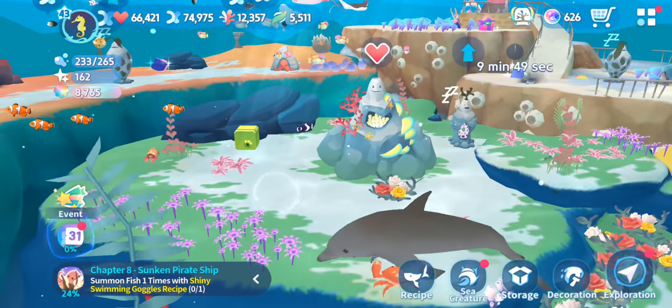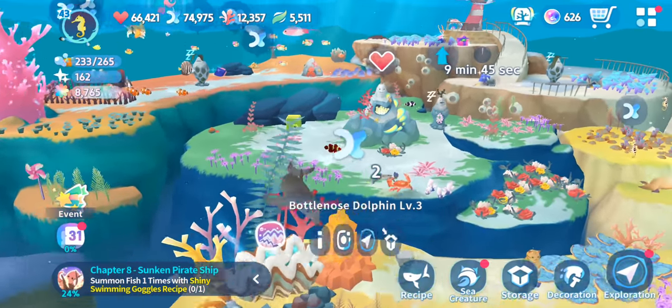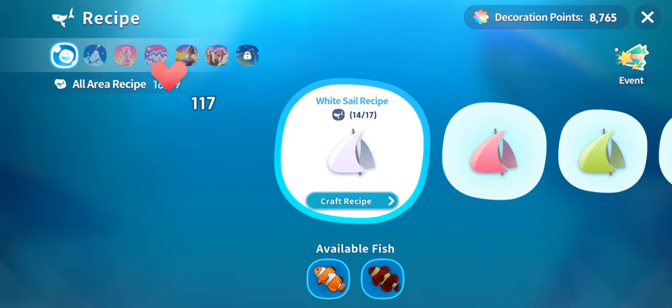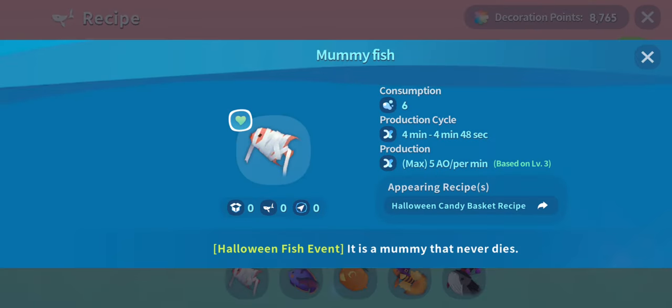You also get a guaranteed item drop from the treasure chest that you have to watch an ad for. So that's how you get all of the items, and then once you get the items you can make these five fish. It's just random, like all of the other ones.